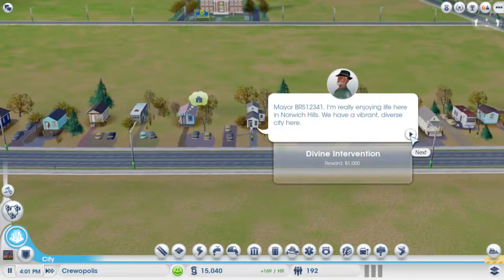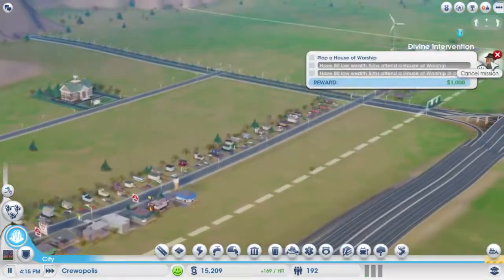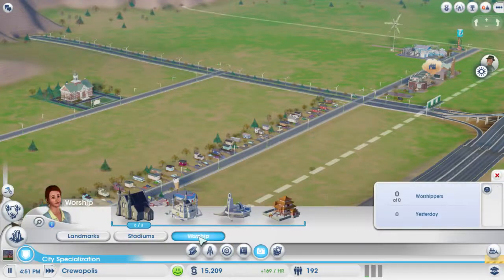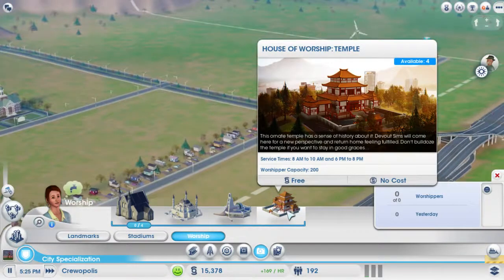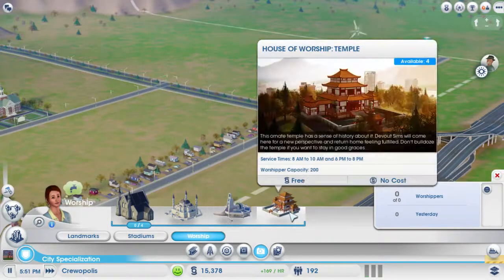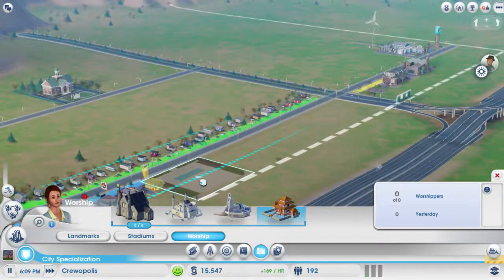We have Vibrant Vercity here. A church — I'll do it. What is it? Where can I find a house for worship? It's probably in here. Culture. Worship. I kind of want to do a temple. Yup, we're going to do it. We're going to have a temple. There we go.